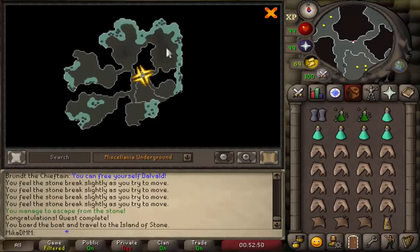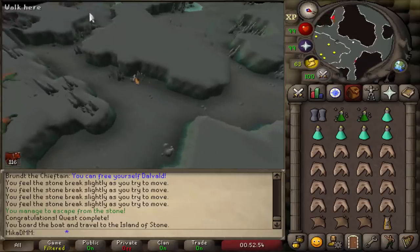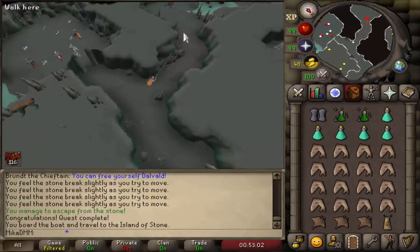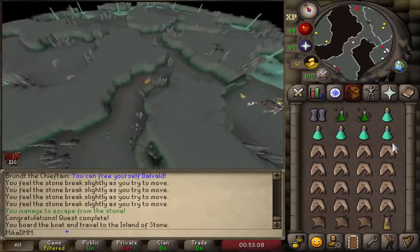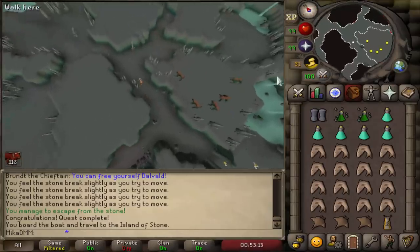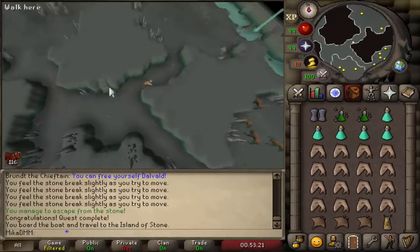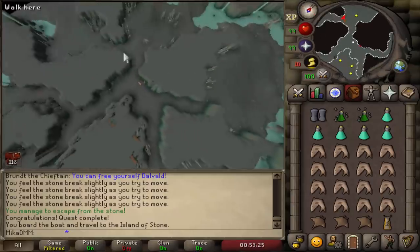So here we have the dungeon — let's see what's in the dungeon. We have some Dagonovs. It's not a multi-zone, so that's good to know. We have some regular Basilisks. A lot of people seem to be killing the Basilisk Knights over here — more Basilisk Knights. Probably the whole room is full of Basilisk Knights. And then let's see what's here to the right — just regular Basilisk to the north and some regular Dagonovs.